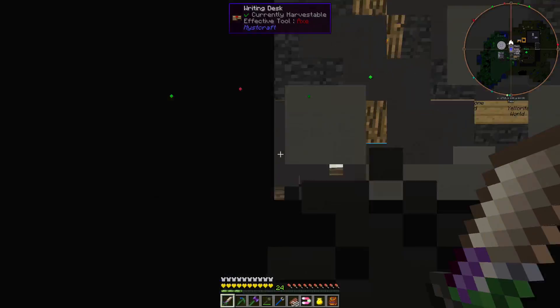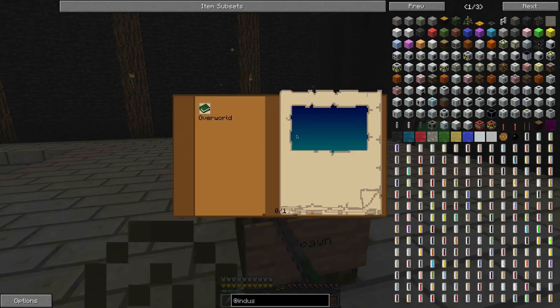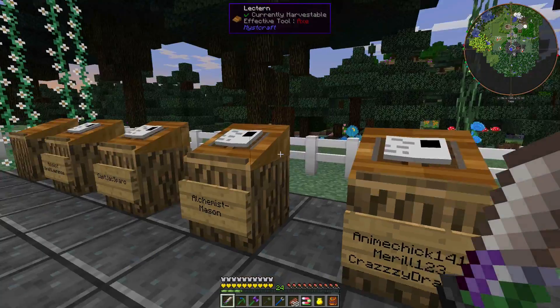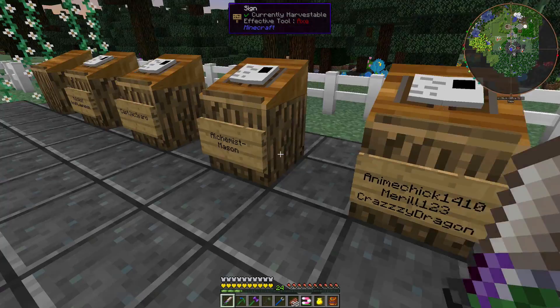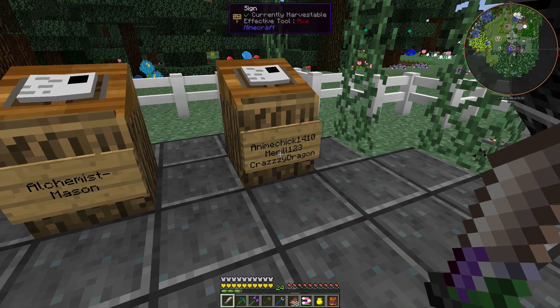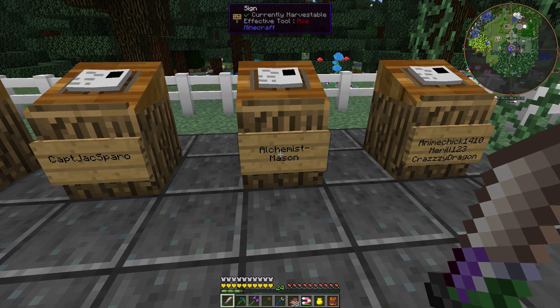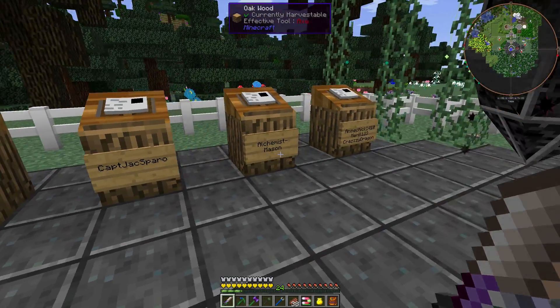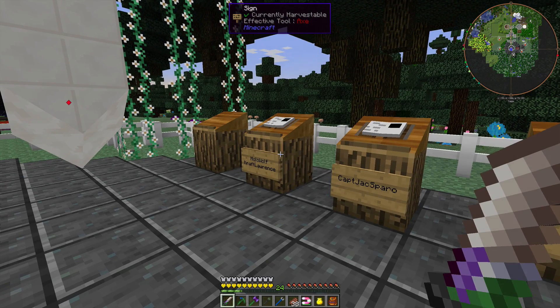Let's head over to my base. As you can see, I went ahead and created a portal system using the overworld books. We've got Anime Chick - that's my eldest daughter - who joined the Navy, Mural and Crazy Dragon are my two younger daughters, Alchemist Mason, and me.